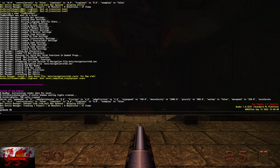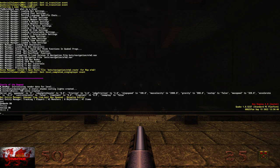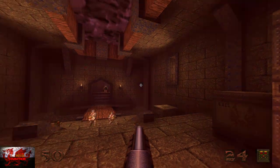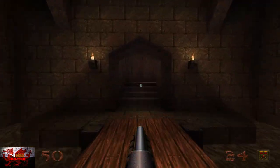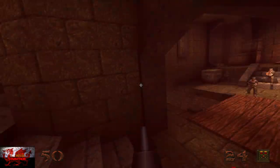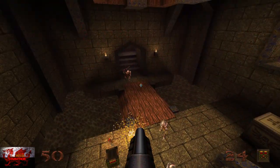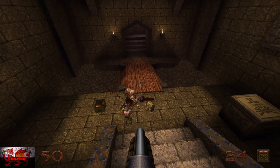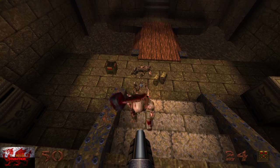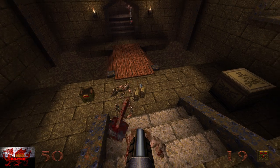Now we're on the second level. Put god on, noclip on, skill 3. We're going to get a miscellaneous achievement here. What you need to do is fire your shotgun a couple of times to get the ogre's attention — if he doesn't start coming, go grab him. Don't kill anyone just yet; we need the ogre to kill one of the other enemies. Once he's done that, the Friendly Fire achievement should unlock. So that's two achievements already.